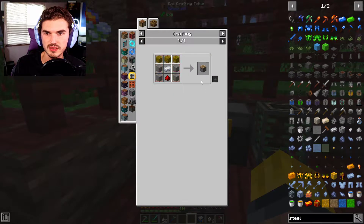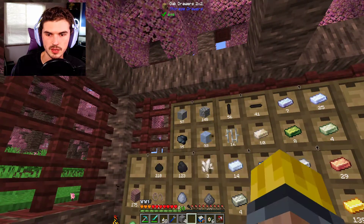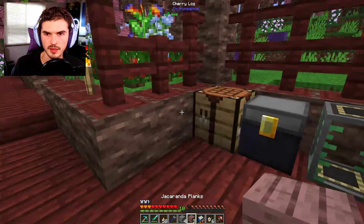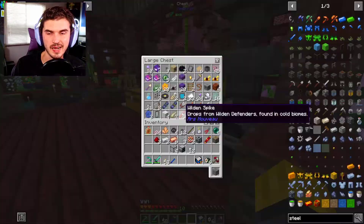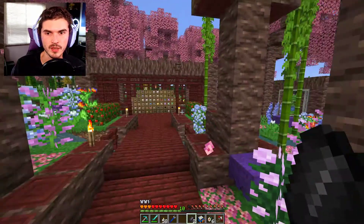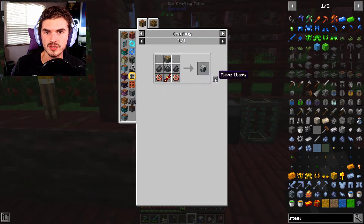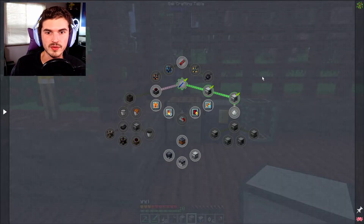That should be everything we need. We got a piston and a pulverizer. The pulverizer is pretty straightforward as to what it's going to do — feel free to pause and read through that. What's next on the list? We do need to make Invar, and it's actually part of this quest line anyway — Invar dust, which is pretty straightforward: just iron dust and nickel dust, which we can get from utilizing these two machines.